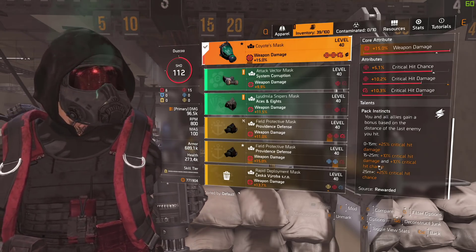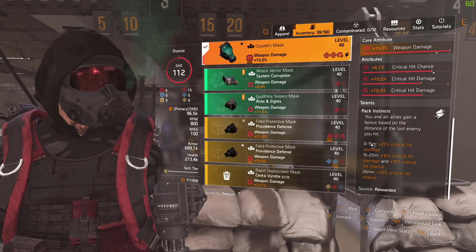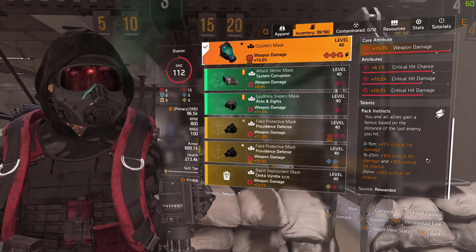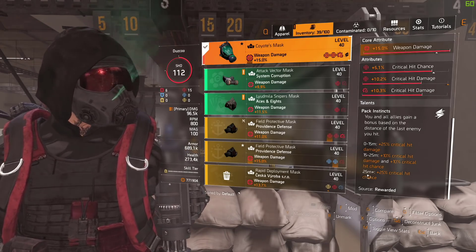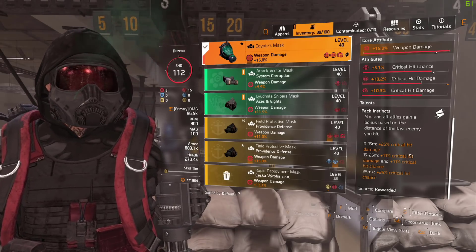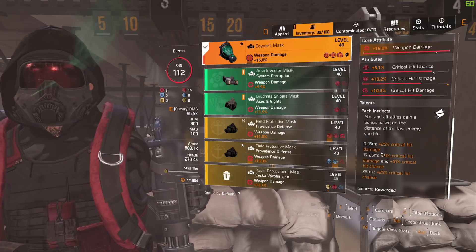One interaction with this that is absolutely insane is that you can have all three buffs active at the same time. So if I were to shoot within 0 to 15 meters I get 25% crit damage, and if another person shoots from 15 to 25 and another from 25+ meters, the buffs from each player do stack. Obviously you'd be hitting way over crit cap, but mainly what you're trying to do is hit crit cap at 60% - and then you're also going to get 35% crit damage on top of that.